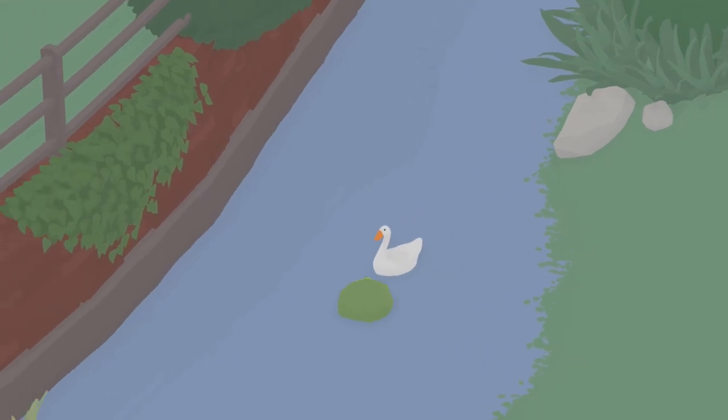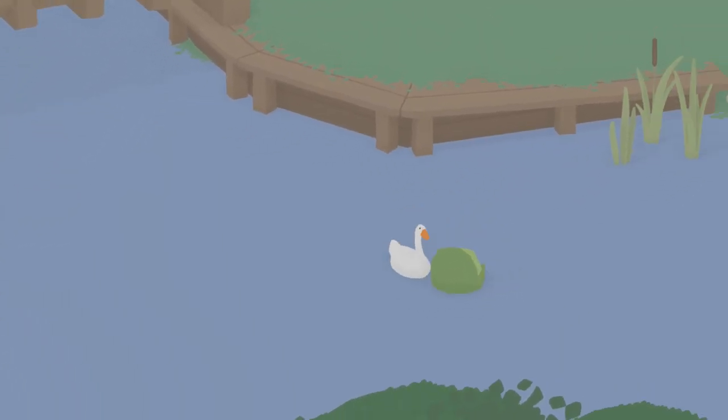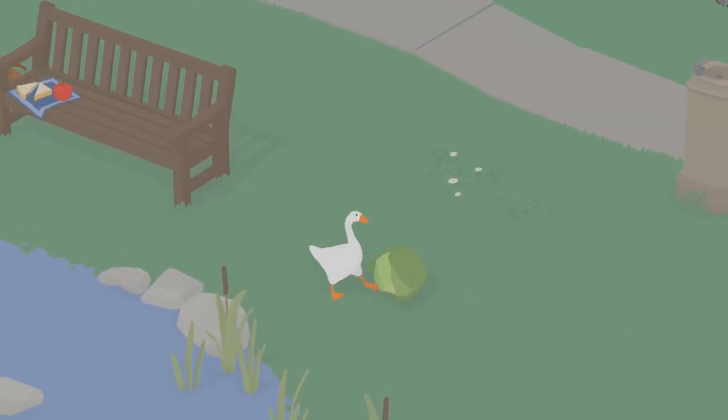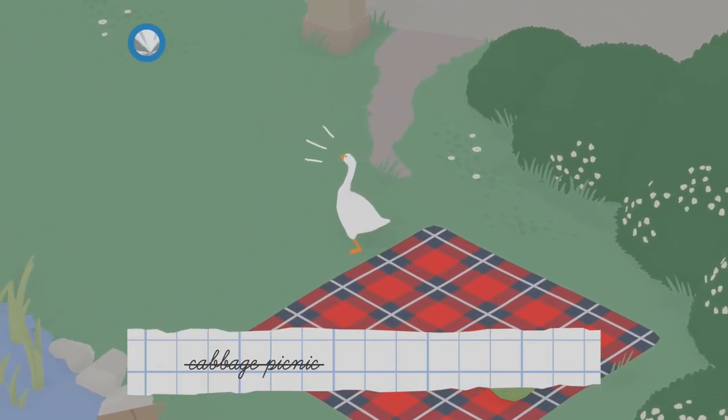I found that the easiest way to do this was, as soon as you get the cabbage out of the garden, just let it roll into the river and push it through the water while swimming. And lastly, just roll the cabbage up the shore and move it to the picnic blanket.